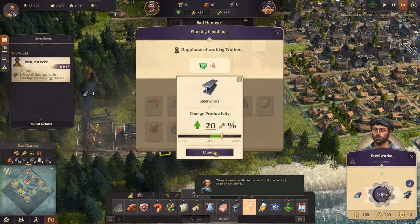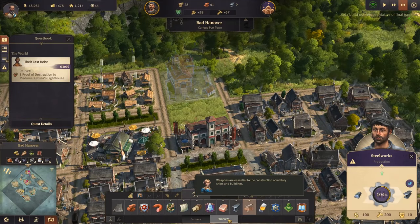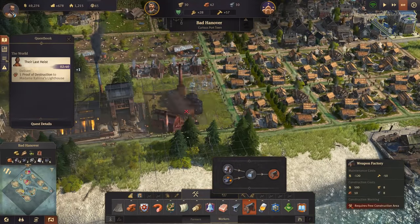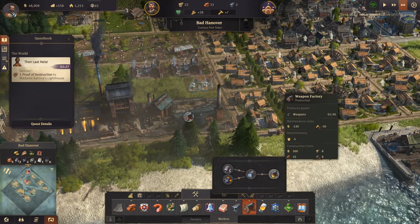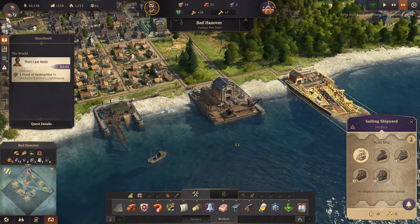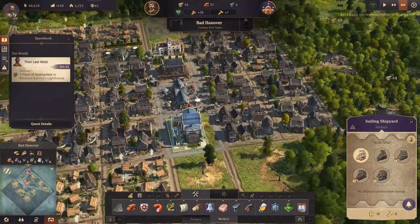Increase productivity by 20%. It's telling me about weapons now - that would fit perfectly in there. We could turn the furnace into a weapons factory, which would mean we could then produce a gunboat, or if we had artisans we could get a frigate. Just need artisans for that. Maybe there aren't any more tiers - maybe artisans is the top tier.